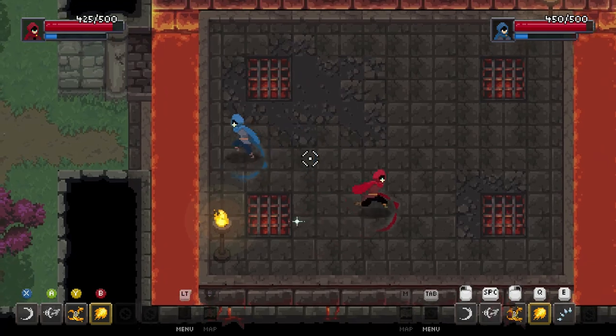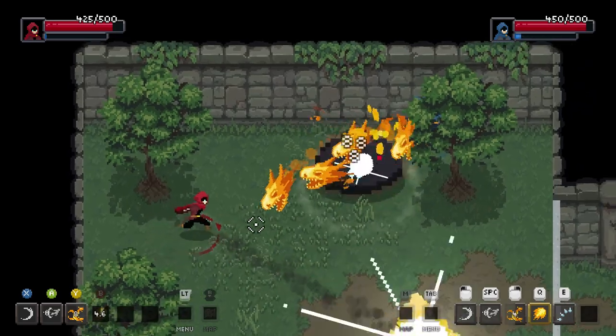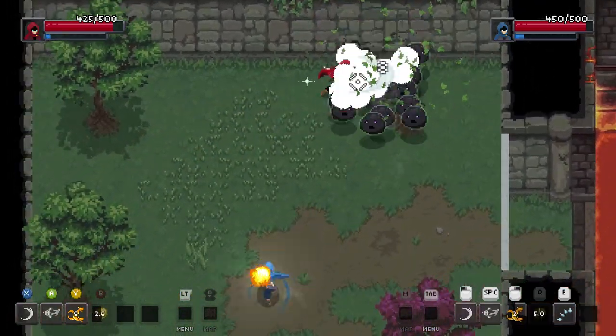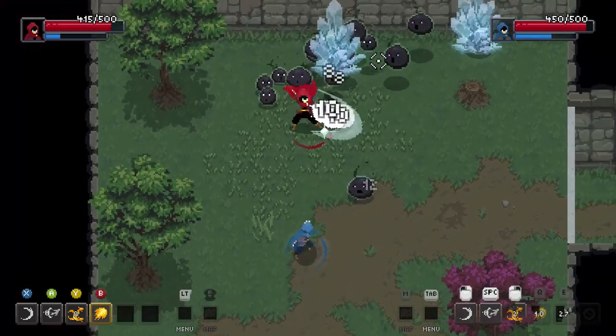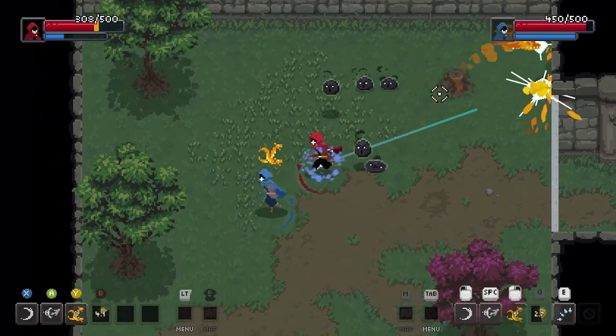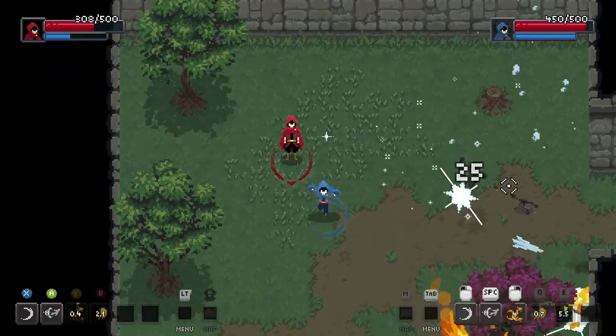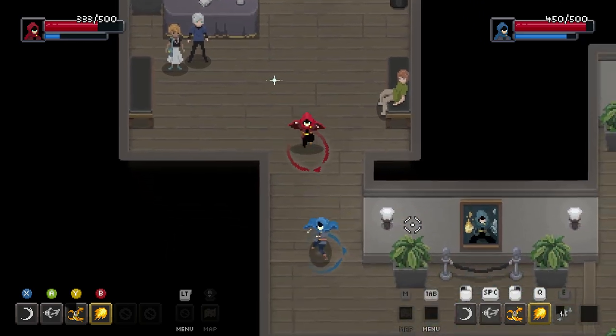Enemies can obviously fall into the ground by the way. This is a little tutorial section — not even in the actual game. Yay, we won! And you get a little healing thing.